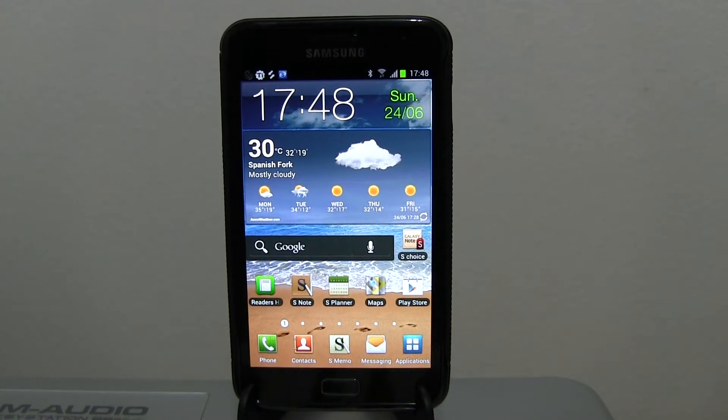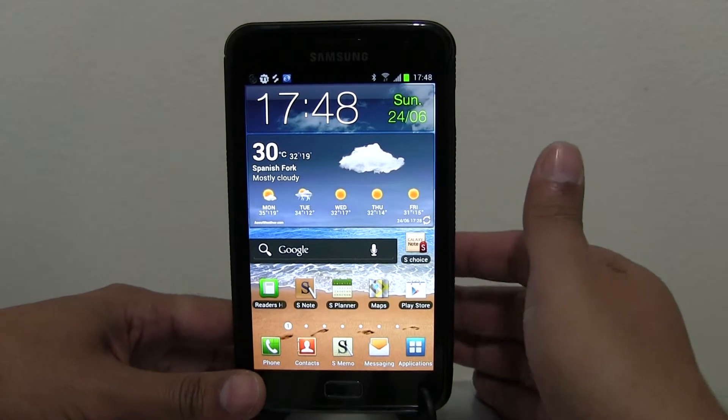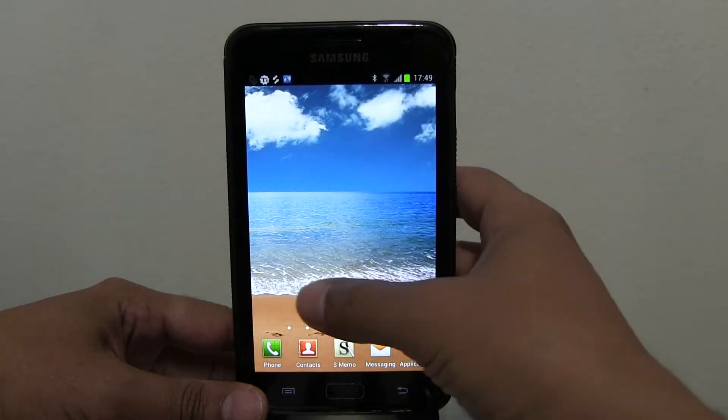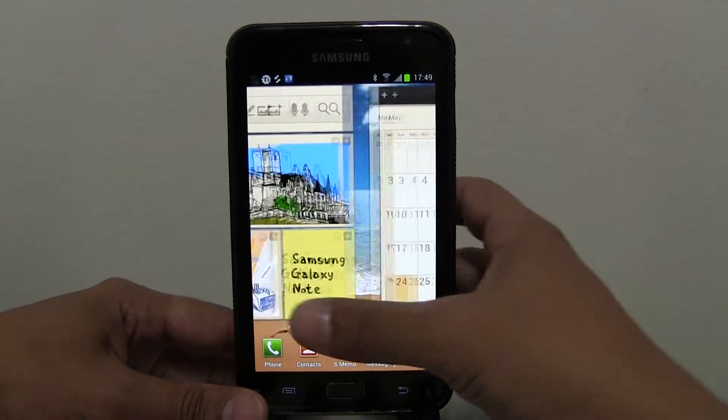Hello guys, I'm testing a new ROM that I just flashed. It's called CleanNote 2.0 and I'll put a link in my description where you can download it and see all the features that it has. It's basically a very stock-looking ROM — no crazy things added to it. It's based on the LPA ICS ROM which was just released on June 12th. It was just posted today and it looks very smooth and very clean.